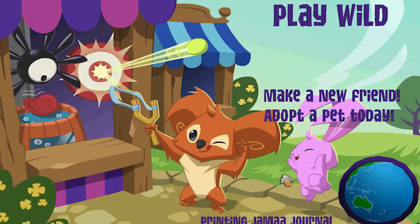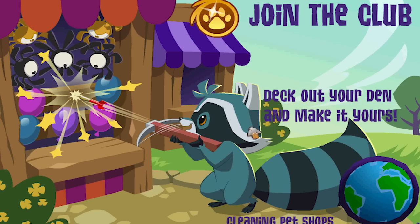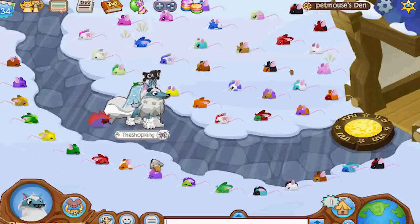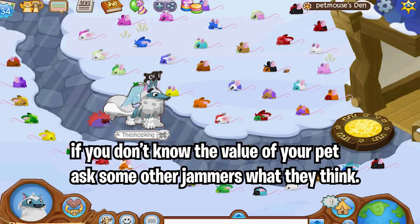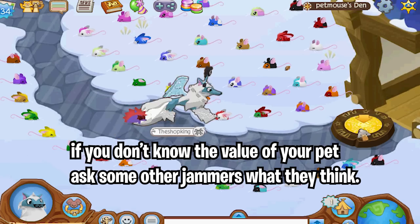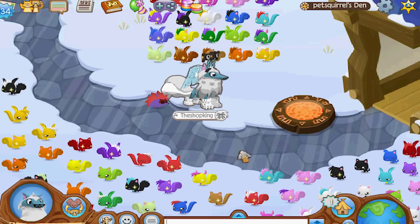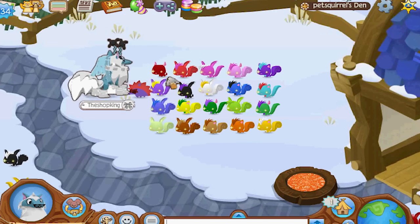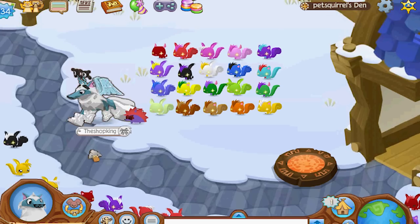That doesn't mean they're worth too much. Even though there's a million mice and squirrels out there, there are still some styles that are super rare and super hard to find, but also some that are super common. That's why with mice and squirrels, some are worth just a little bit, but some with the little stubby ears and the tiny tail sparkle — those are worth a lot more, because they're very uncommon and hard to find.